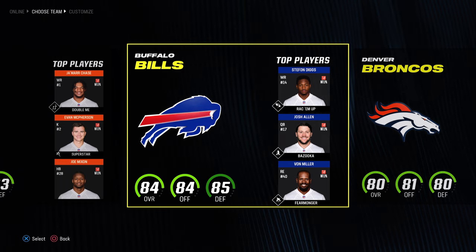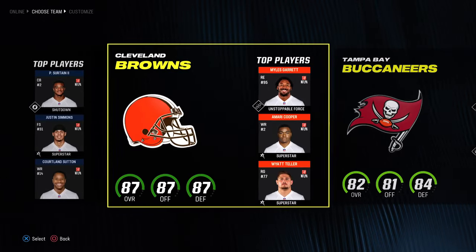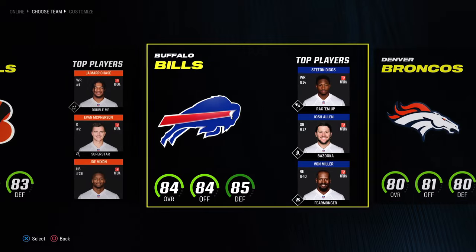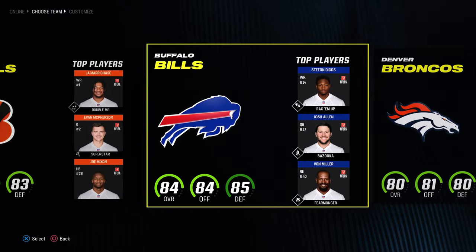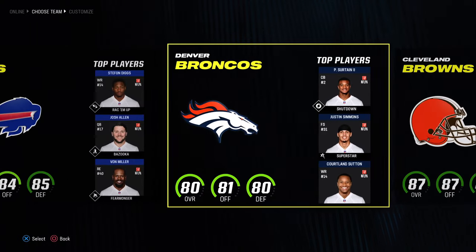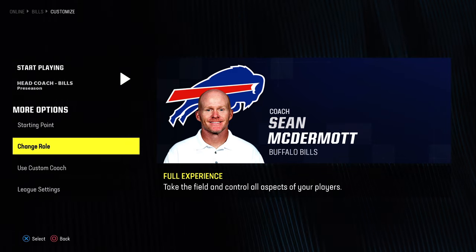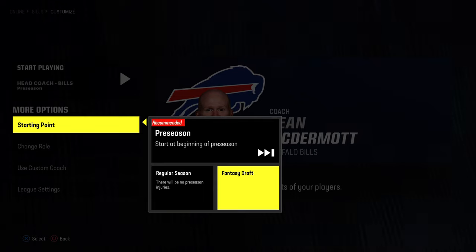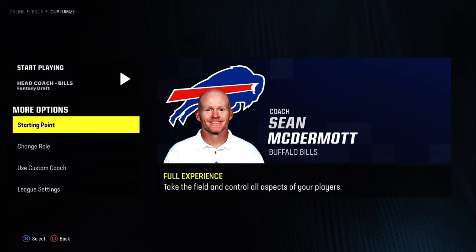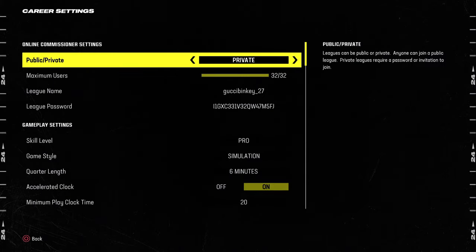I'm just going to do the Bills. When you're choosing your team, you get the draft picks they already have, so that's important — if you want a team with a lot of future picks, or you just like their coach or jerseys, keep that in mind. Go to 'starting point,' click 'fantasy draft,' and that's what you want.